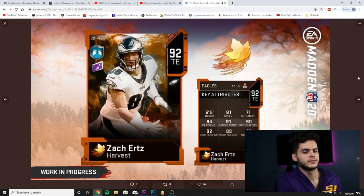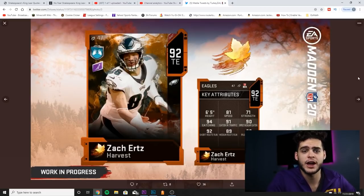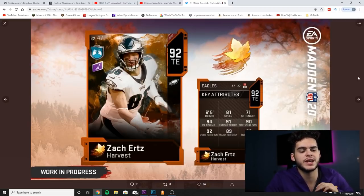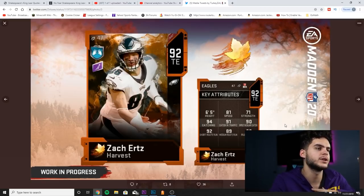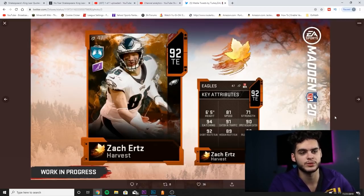At number 7, we got Zach Ertz. Similar to his superstar card, he's a little too unathletic for my liking. He has an 81 speed, and this might be his last card until after Christmas, which means we'll be stuck with that slow speed at tight end for a while. Kittle is already like 83-85 speed and feels sluggish — Ertz definitely doesn't feel much different. His catching and route running are phenomenal, and he could be a great red zone threat, but his run block is too low, making him strictly a receiver. You want more speed out of a pure receiving tight end.